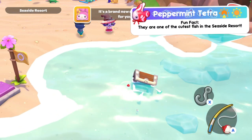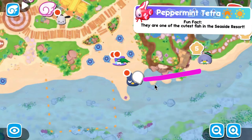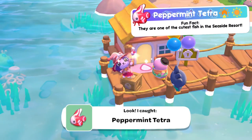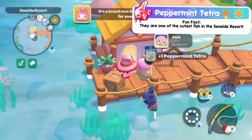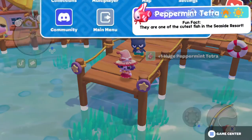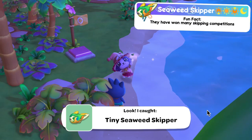Next is the peppermint tetra — only available at morning and daytime; I caught them all in the daytime. For the tiny size, head to the resort beach area closest to the resort gate where there are four blue umbrellas close together — you may have to ignore some other fish. The medium sized one can be found by fishing on the edge of the resort pier where the visitor house is located. The large ones are found by fishing on the edge of the resort pier not too far away from Bats's shop.